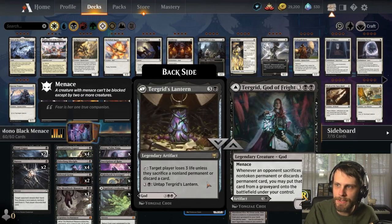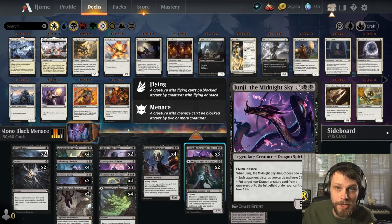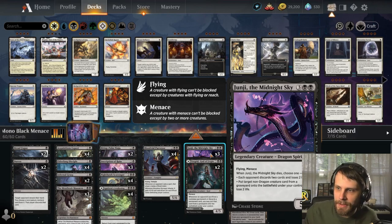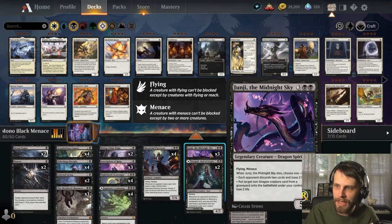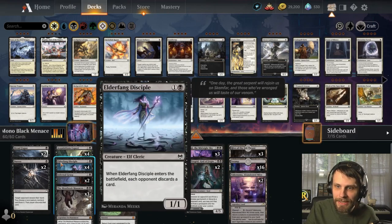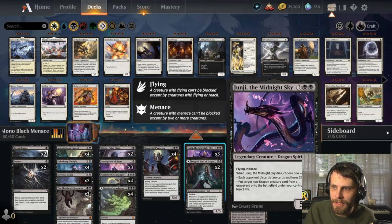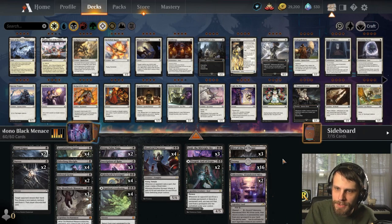In the five-drop slot, we have Turgrid as a two-of — we can play the lantern or just the creature side, both of which are very good. And then we have one of my new favorite cards: Junji, the Midnight Sky — a 5/5 for five with flying and menace, again that sub-theme. When it dies, each opponent either discards two cards and loses two life, or we bring a non-dragon creature card from our graveyard to the battlefield and lose two life. We have amazing choices for that mechanic. We also have three Hive of the Eye Tyrant, two Abandoned Mire, and some swamps.